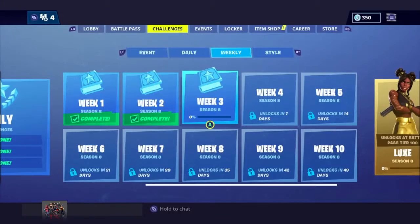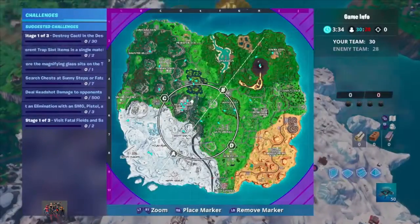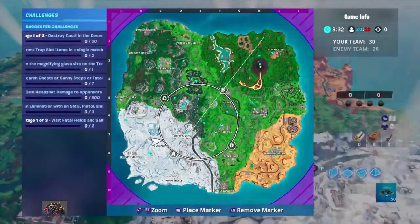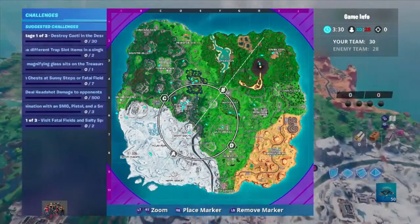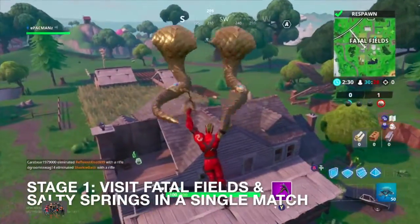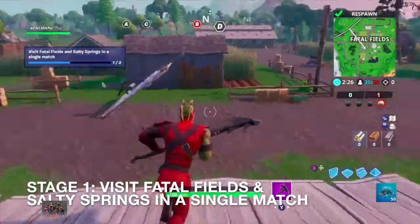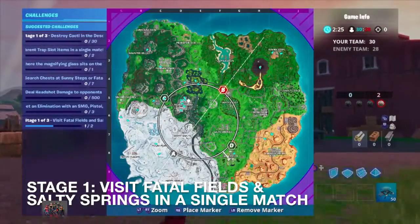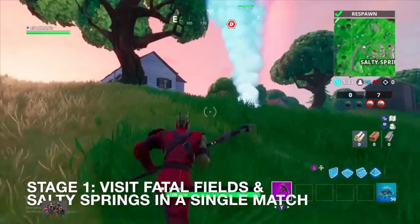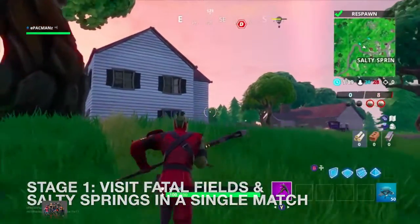We'll go ahead and get started and do a little bit of Disco Domination. Let's start with the easy one — Fatal Fields and Salty Springs in a single match. Here we are at Fatal Fields. Now all we've got to do is visit Salty Springs, and it looks like nobody's there. Salty Springs, here we are. Nice, we got it.